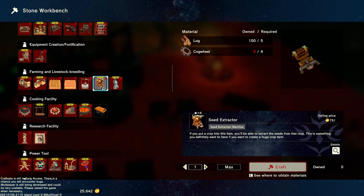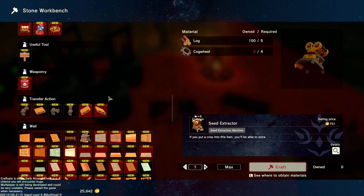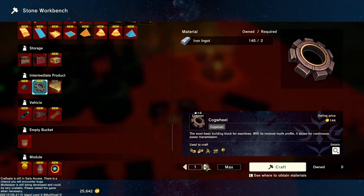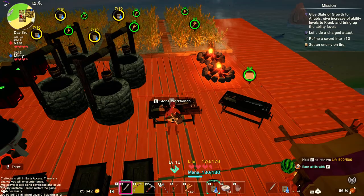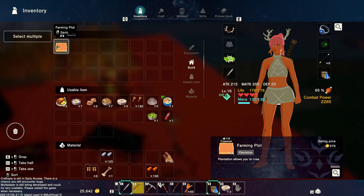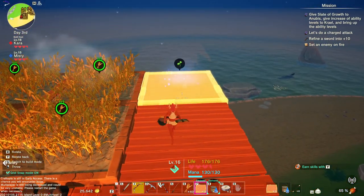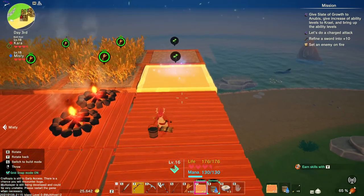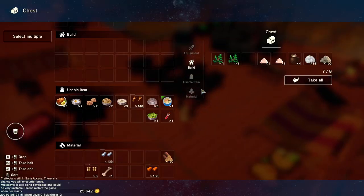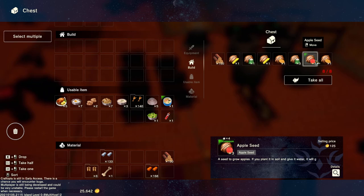Okay, a seed extractor — I need cogwheels. Where do I make cogwheels? You make it in the same place, just down below. It's two iron. We're gonna try to get some resources up because we're always lacking on food. There we go — now my seeds are in. Not that chest. All right, there we go. Look at this — I have a lot of seeds.